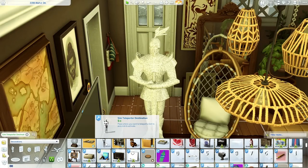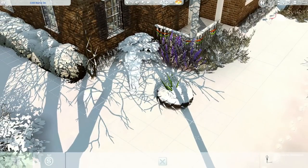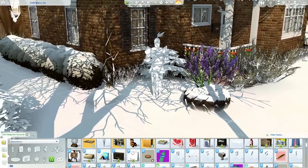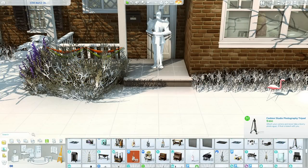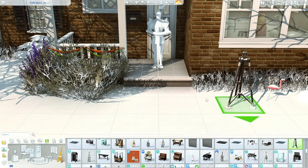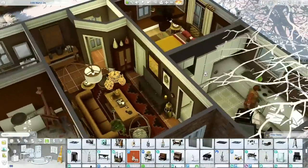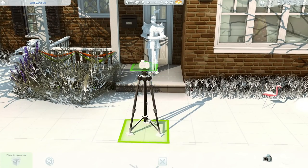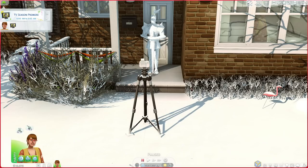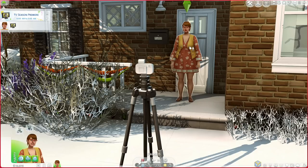She can take a photo of anything, and you can swivel around anywhere. I'm in build mode right now using the sim teleporter — this is what you need if you use Pose Player. I'm going to place the sim right here in front of her house. Next I would get the Fashion Studio Photography Tripod, which came with the Moschino Stuff Pack. That's the only reason I need that stuff pack — because you can place the tripod anywhere, put a camera on it, and take pictures in so many places.